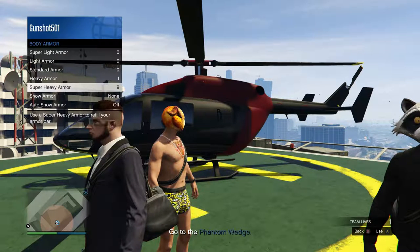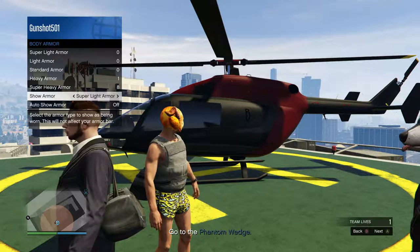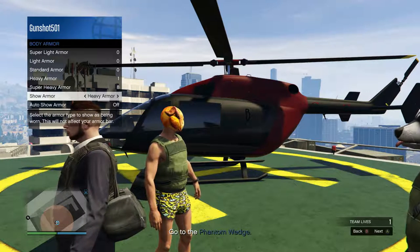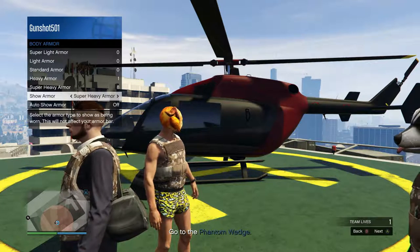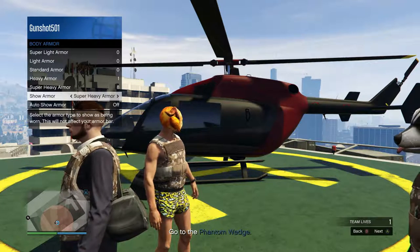Alright, enough lollygagging, we're gonna get right into this glitch. So you're a CEO and you want to log in and go to your special vehicle work. You must have the phantom wench mission unlocked. I have another video for tips and tricks on how to get them done more profitably, like selling vehicle cargo, so check that — there'll be a link in the description.